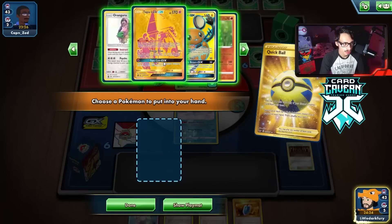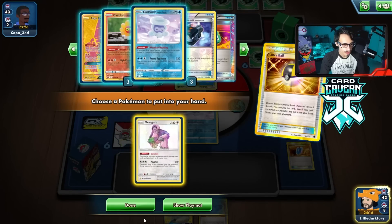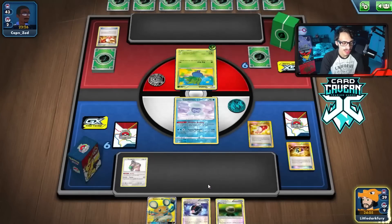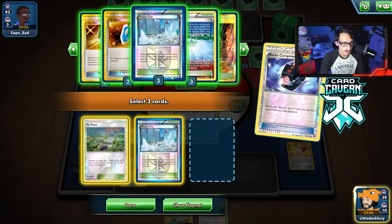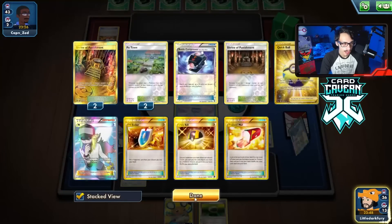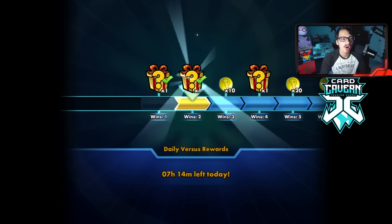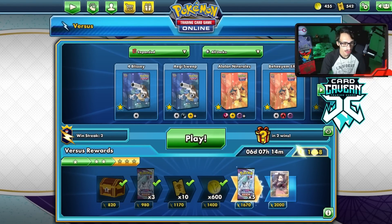We ultra ball for Guru, maximize our draws, get Floatstone - we have four stadiums in the discard and need to discard one more this turn. We did get all eight stadiums in the discard and had the compressor - we get the donk. They didn't even get to use their main attacker; we just ran them over.